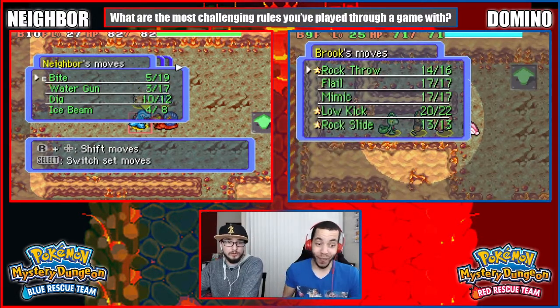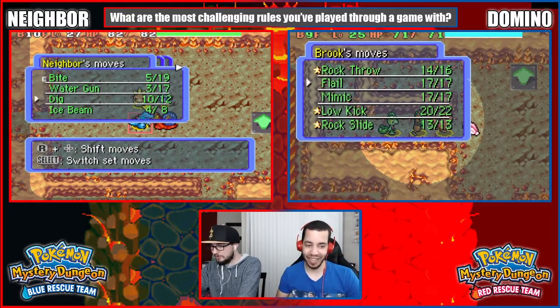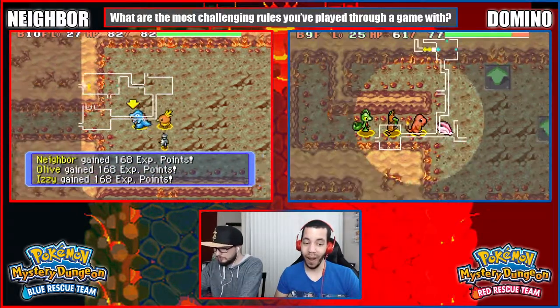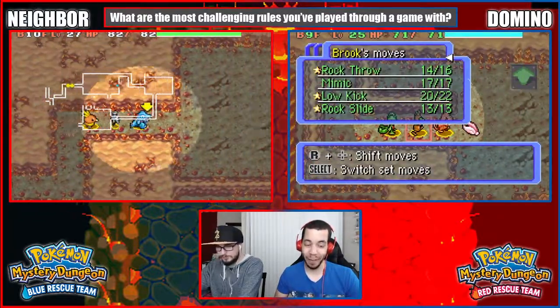Brook just got Rock Slide. Oh, that's power. I'm gonna go Rock Slide instead of Flail. That's wild. Brook continues to be a monster.